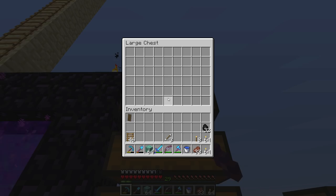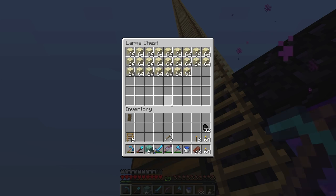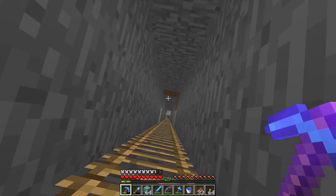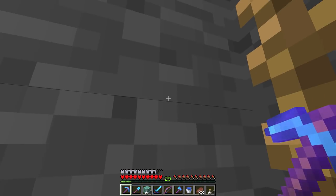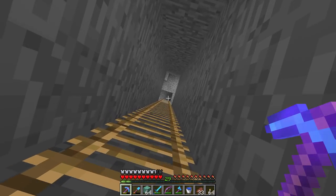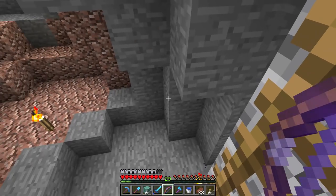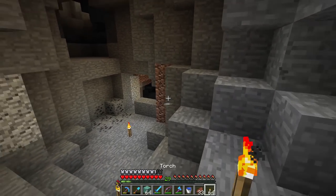We're going to have a block exchange program with our wither skeleton farm. I started using prismarine there since I had it, and I'm going to need a ton of blocks for that farm as slabs. From the wither skeleton farm I'll get a lot of nether bricks, which can be made into slabs and stairs that monsters can't spawn on — fantastic for making a gigantic slabbed-out area for the guardian farm.